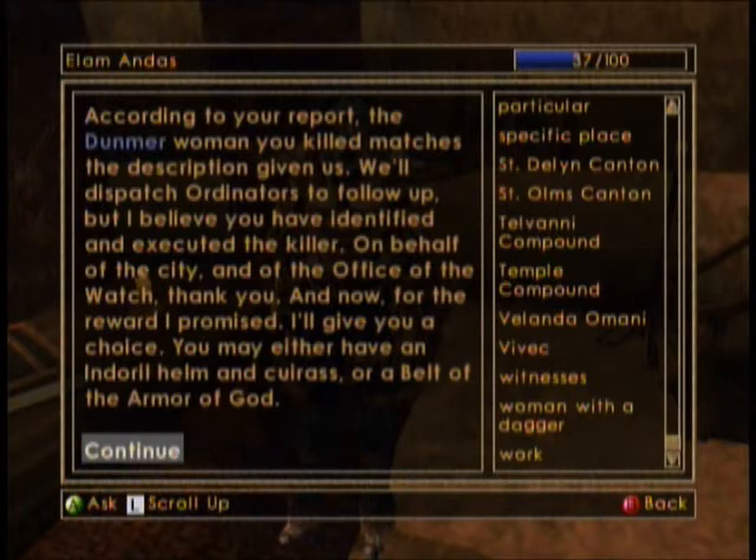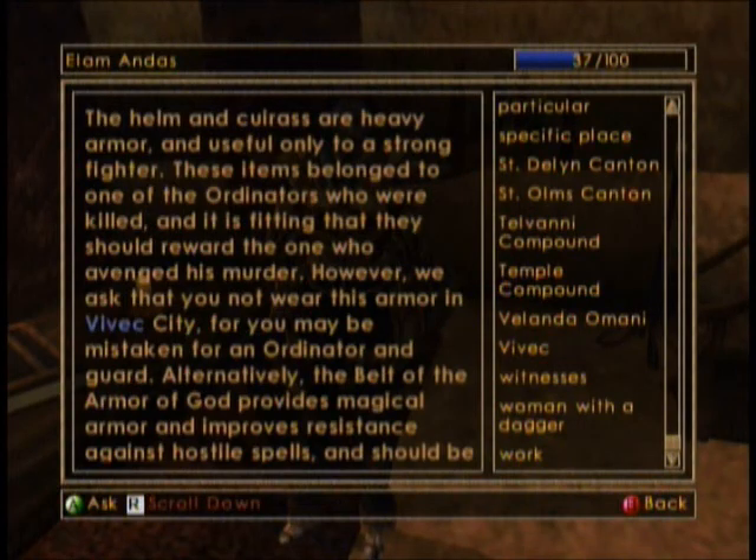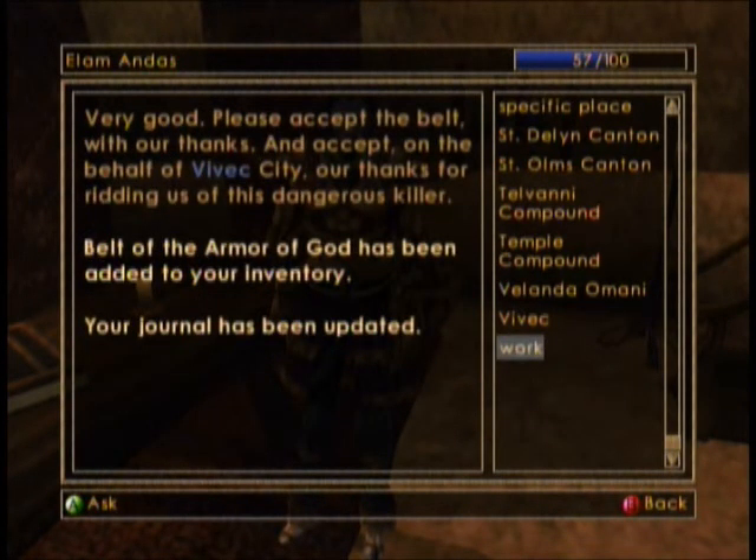We'll dispatch ordination to follow up, but I believe you have identified and executed a killer on behalf of the city in the Order of the Watch. I'll give you a choice — you can either have a belt or something else. Let's see what I want. A belt that fortifies willpower while casting sanctuary and shield spells. And if I talk to an ordinator while wearing the cuirass or helm, it'll make all the ordinators attack me. I'll take the belt, man. Sweet.